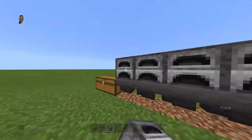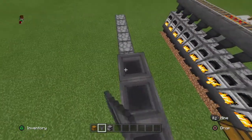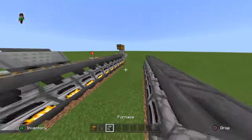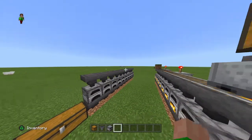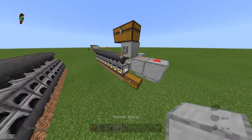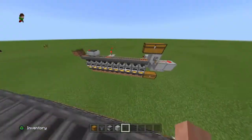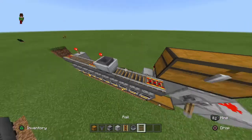Place the furnaces along the top — make sure you're crouched, otherwise you'll keep opening them instead of placing. That's pretty much half the contraption done already. Much easier than you'd expect, although it does take quite a few resources and sometimes a few tries.